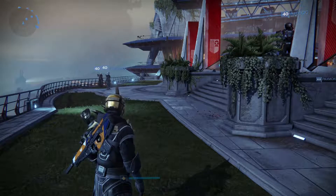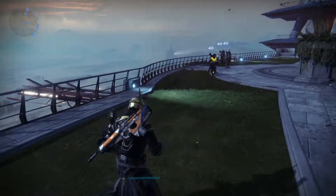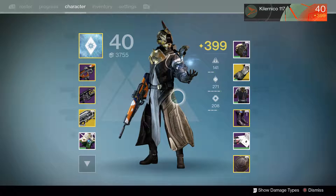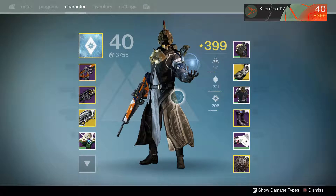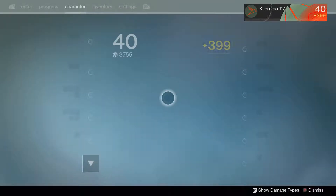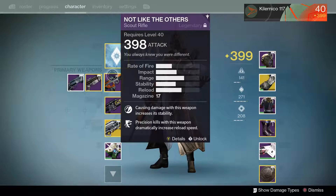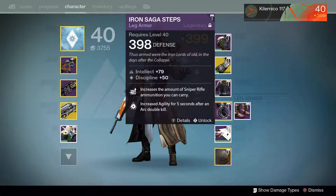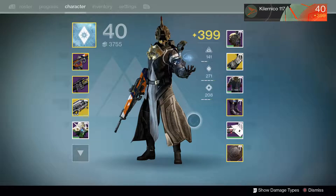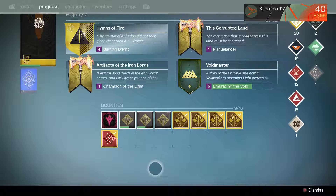Hey guys, welcome back to another video. Today playing some more Destiny, another progress video, and I think this is going to be our last one because my Warlock is 399, so we only need one light level. Last video we ended up being 297, and now the Iron Banner is here. While I was doing the bounties, I got some loot and a few 400s.